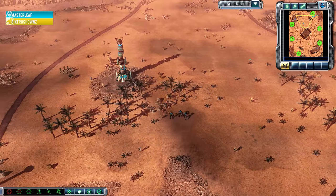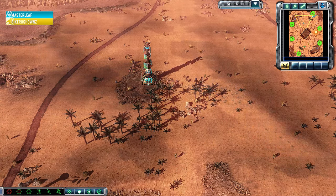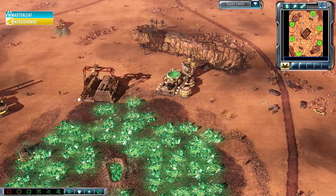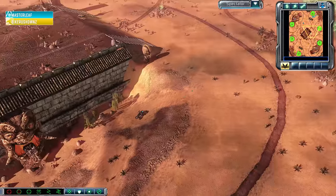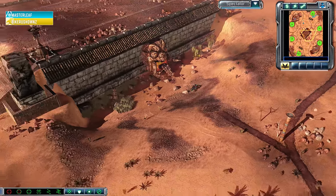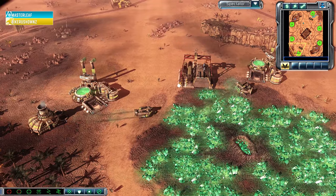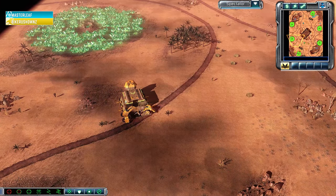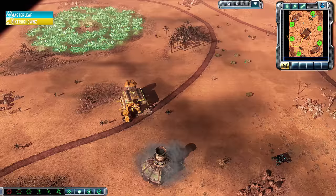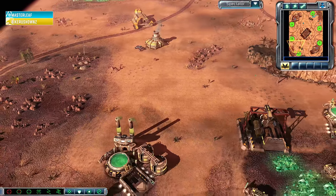MasterLeaf versus Bike Rush Owls: Marked of Cain versus Steel Talons. MasterLeaf is going to be the one with the EMP Nod hands under his control, and Bike Rush Owls is going to be the one perhaps rig rushing — we'll see if he actually goes for any rigs in this match. But we can expect lots of Behemoths, the Marv, and some big heavy railguns to be gracing the Tiki Turmoil map.